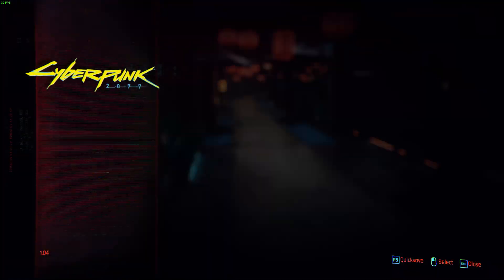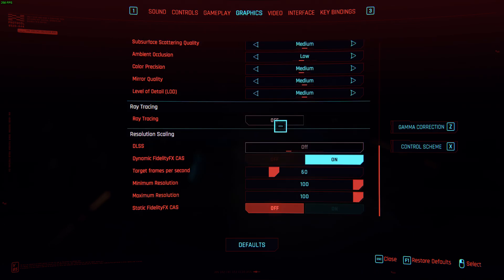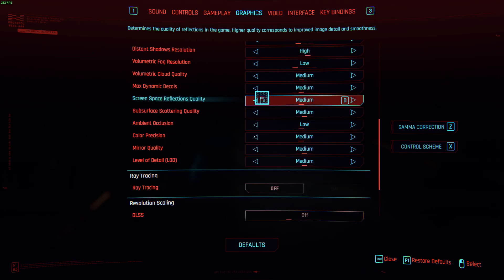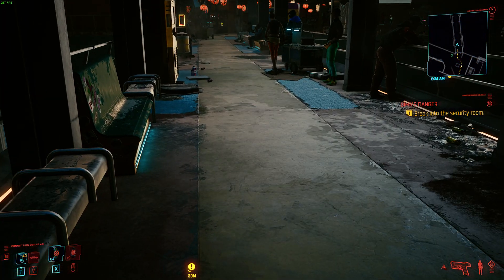Well, if you go into your settings and go down to Graphics and go to Screen Space Reflections Quality, turn that down to off. Either on off or ultra, but mainly it's better on off. Just turn it off entirely and now you don't have that.